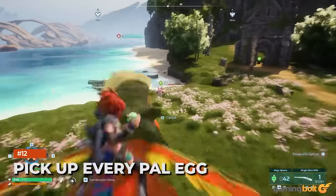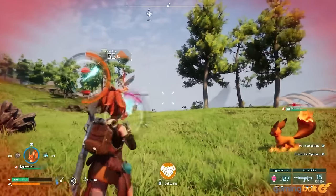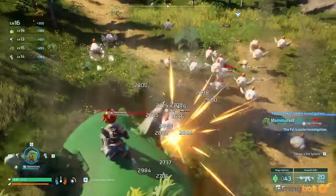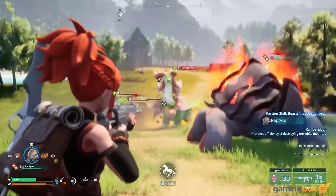Pick up every pal egg. Don't ignore eggs of any kind in the wild, especially the large ones. They could provide pals you don't own, like Suzaku, who can be tough to capture when entering the desert region for the first time. With how pal essence works, having free duplicates to power up pals of the same type is ideal.